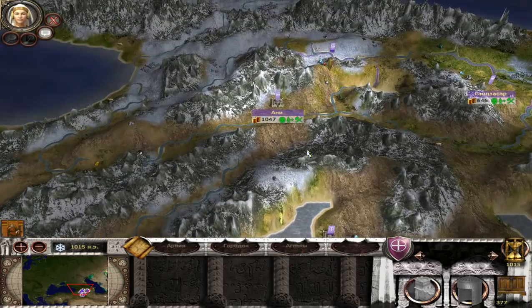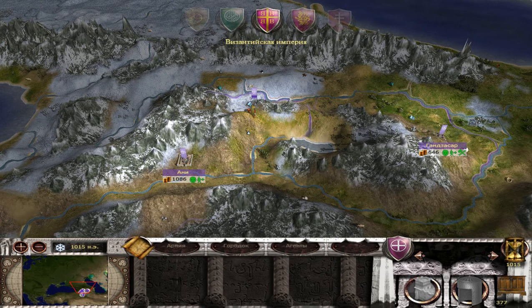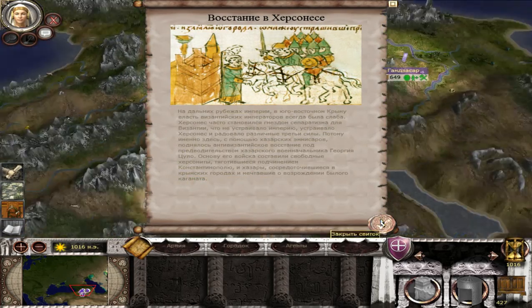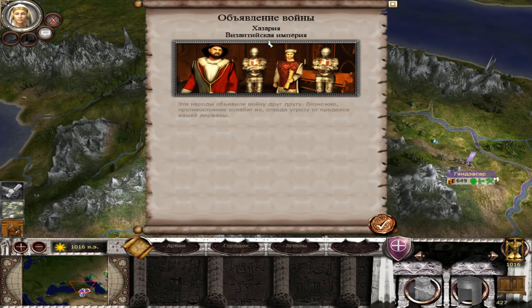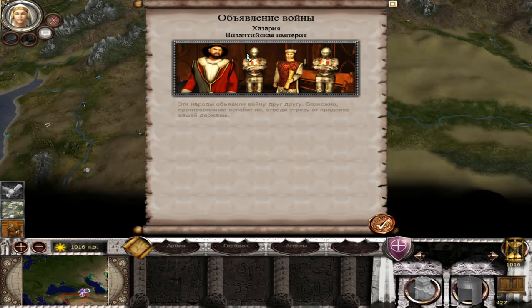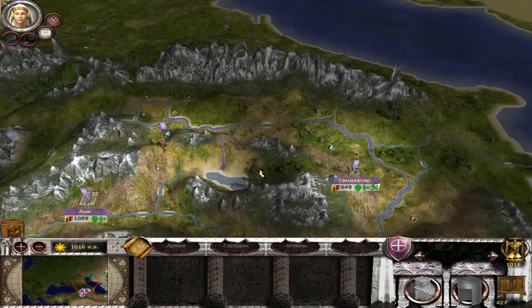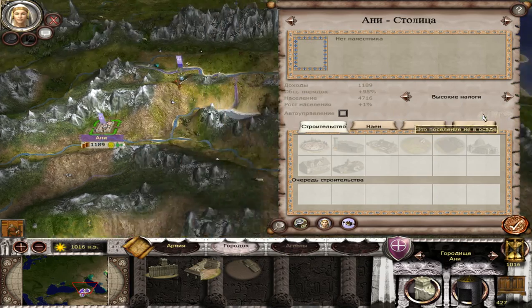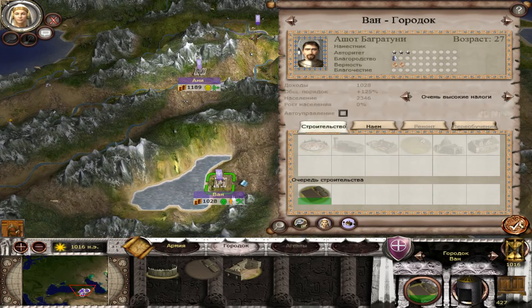Now we shall end the turn. Kazaria has declared war on the Byzantine Empire. We don't have enough money — let's adjust the tax rate.